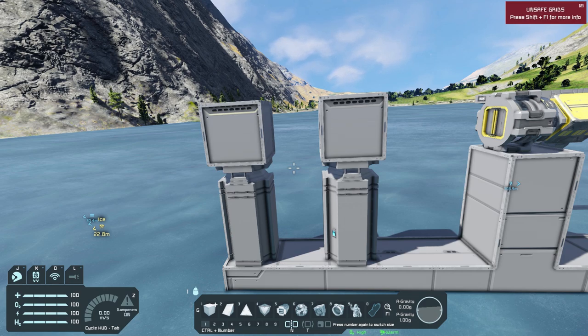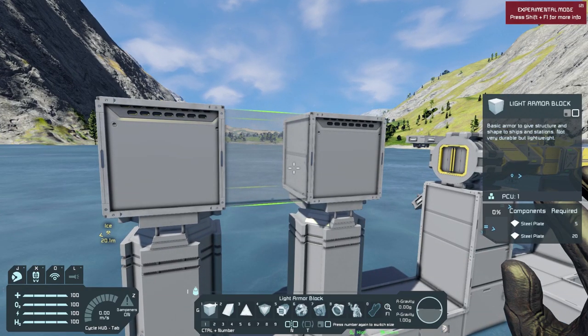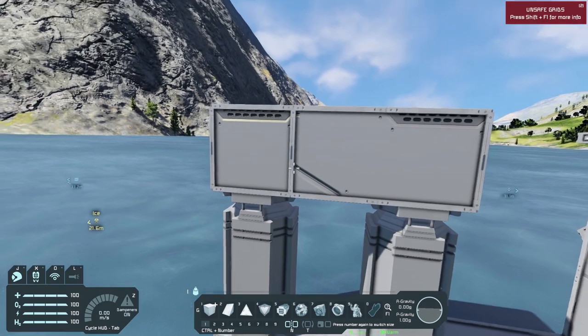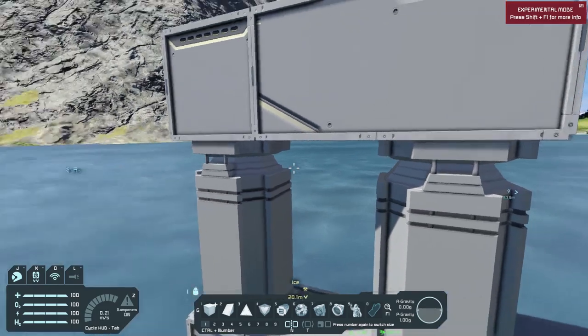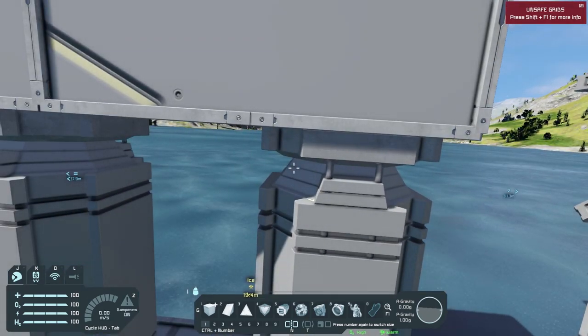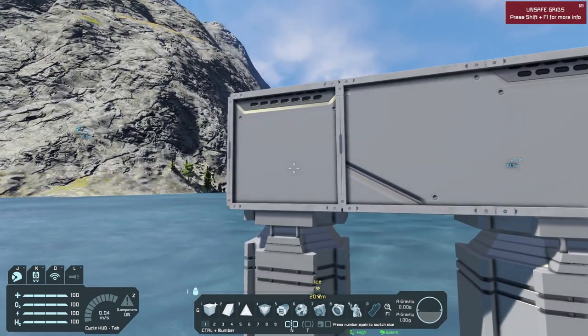Let's say you want to build a piston door — a really big door for a hangar. You put one piston on it but the door is way too heavy for one piston, so you need two or more pistons. The problem is if we just place a block to try to connect these two pistons, you'll notice that they pull away from one another and there's a seam letting you know these two pistons are not connected at the heads. The reason for this is the piston head along with rotors are considered a separate grid.